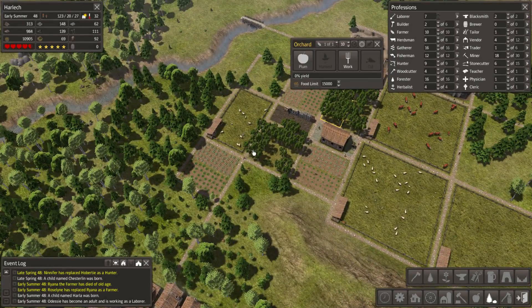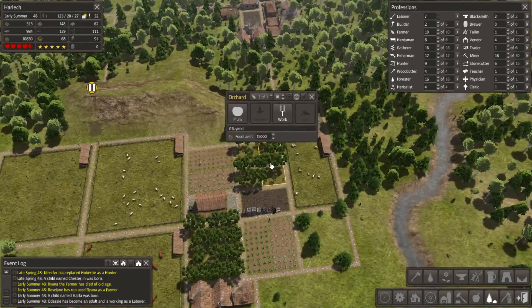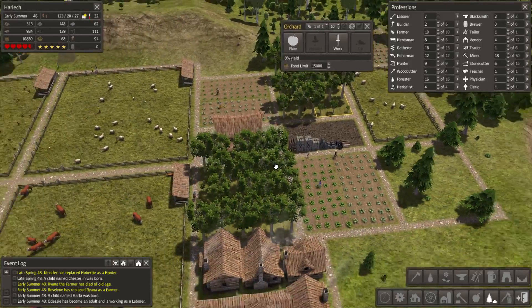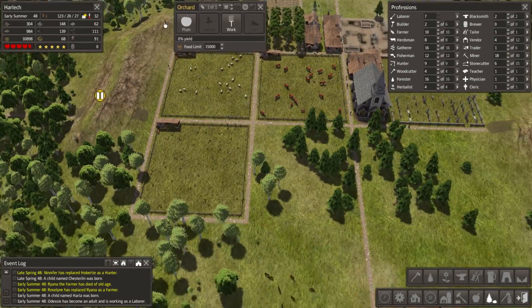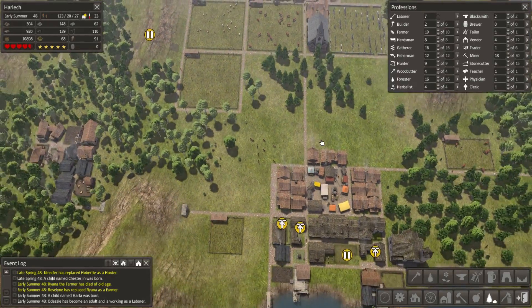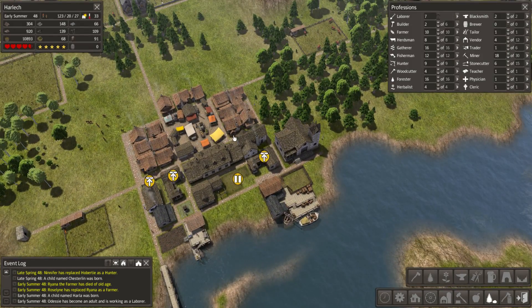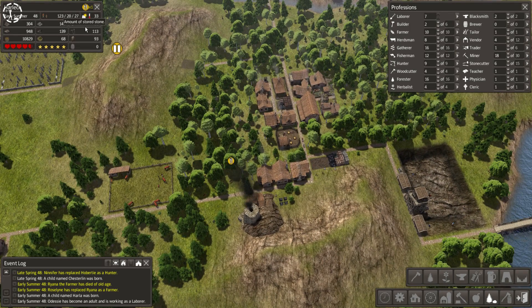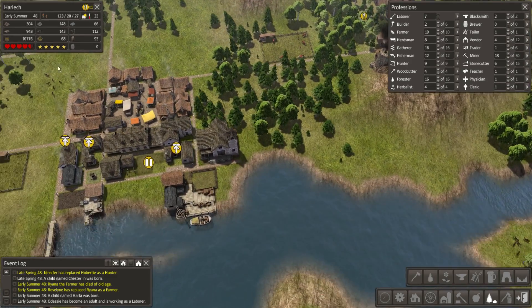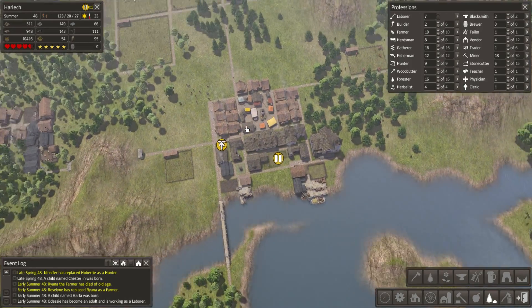I think that would probably be a fairly wise move. As soon as they've cut these trees down, I can only assume they'll plant new ones. I'm running under the assumption that they don't just magically change the tree type because I told them to start harvesting plums - I don't think that's very likely, considering how this game tries to tend towards the realistic where possible. We have fairly good resources - still got almost 1,000 firewood and we've got over 10,000 food now. That's a far cry from what it was before.